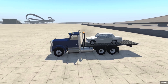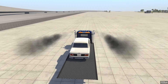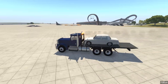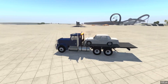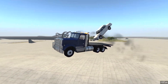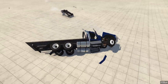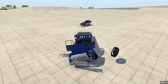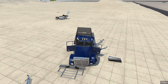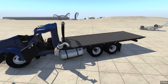In BeamNG Drive — I guess we're not towing a truck, it's more of a car — but it actually works. So we need to get to the repair shop, and the best way to do that is just to go this way as fast as we can. We're gonna get you all patched up, little Miramar, don't you worry. Oh my god. Everything. Tow truck — yes, tow truck in BeamNG Drive.